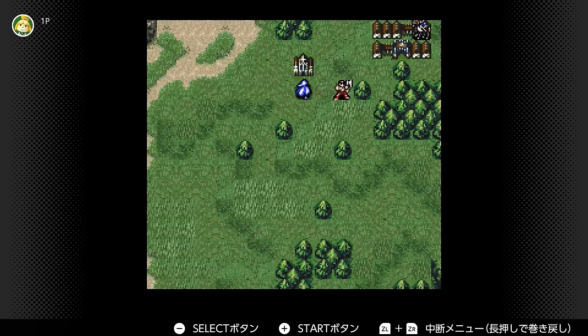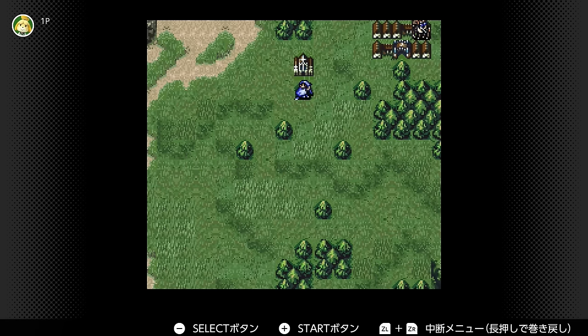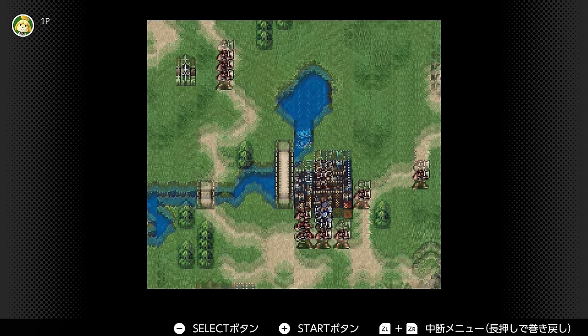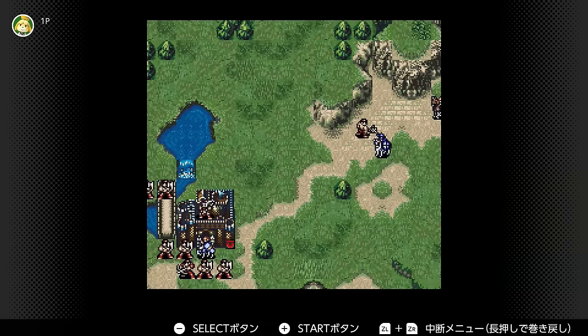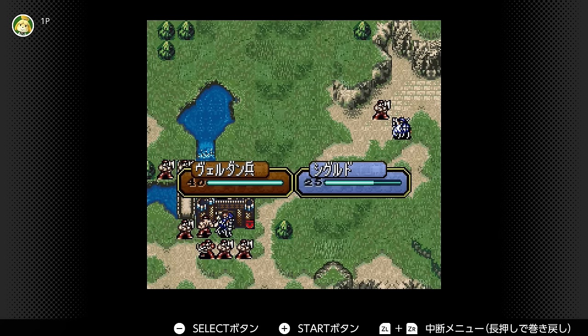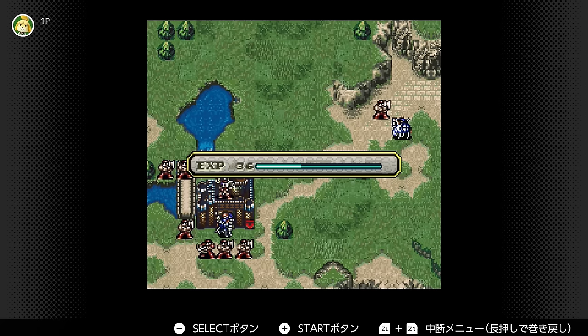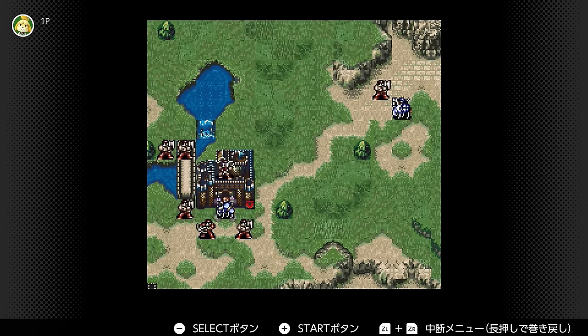Sigurd kind of needs to get almost perfect level-ups everywhere, especially resistance, which is pretty relevant in Chapter 2. This is the original Japanese version on emulation on Switch, so if you see a MDF level, that is resistance or magic defense — which took me a while to get used to, because I originally played this game on an English patch. Yeah, the Project Naga patch.